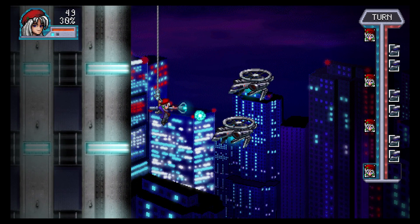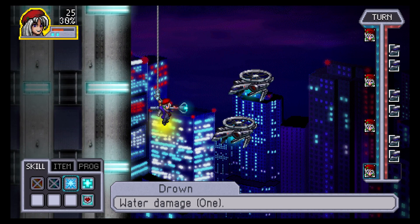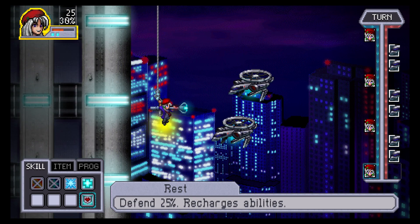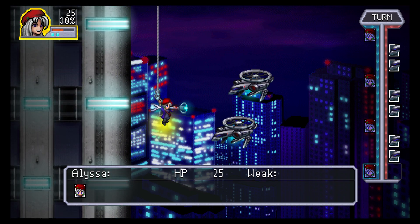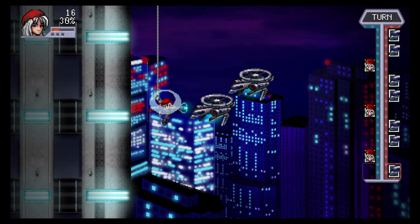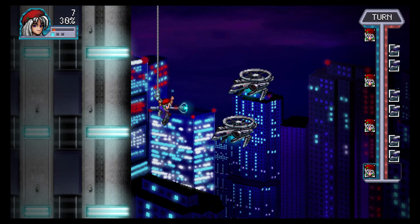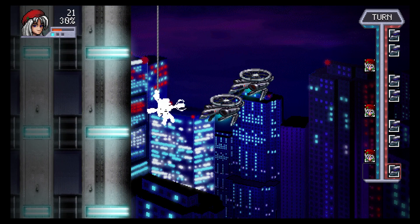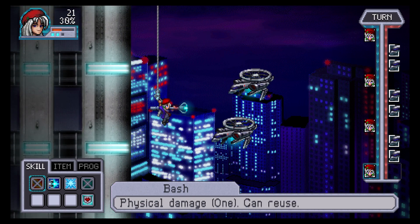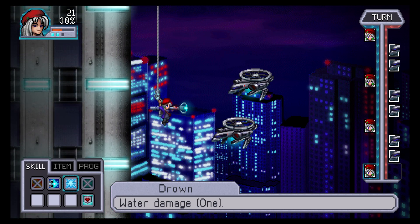Pierce damage — 12. Recharging abilities, I think that's pretty necessary. I only have 25 HP, so maybe the bar I was looking at has nothing to do with HP — it's actually the top number. Holy mackerel. They're doing so much damage — what on earth?